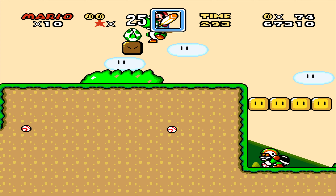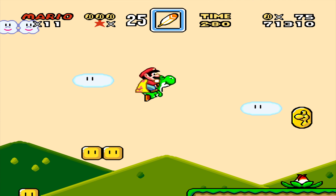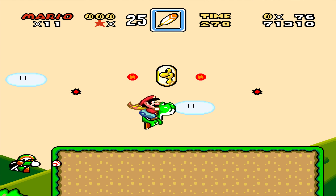Right above here is where you want to fly up because there's another Yoshi coin up here. Be careful — four Koopas will be flying right at you.